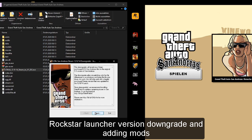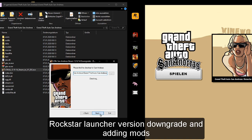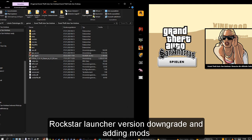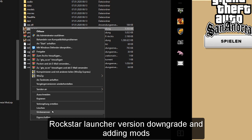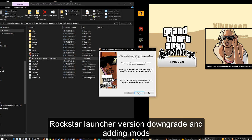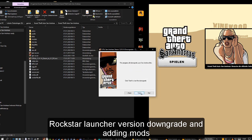The San Andreas version from the Rockstar Launcher is not downgrading. You get a message that it's not working - that's why you need my separate start file. Just extract it here and delete the other start file. The downgrader will create a new start file. You need two start files.